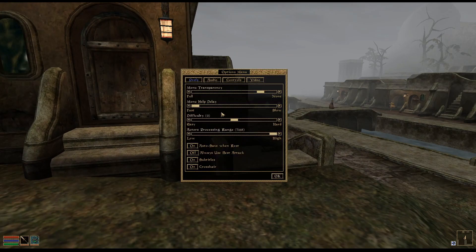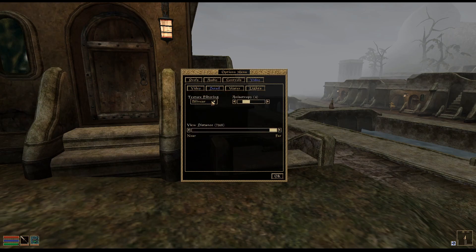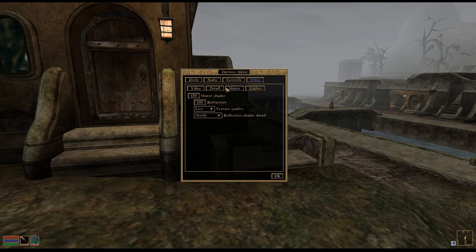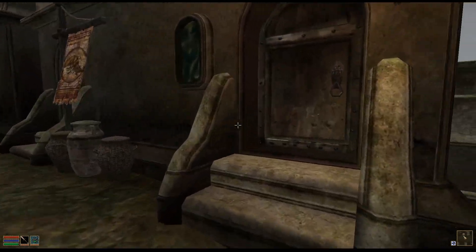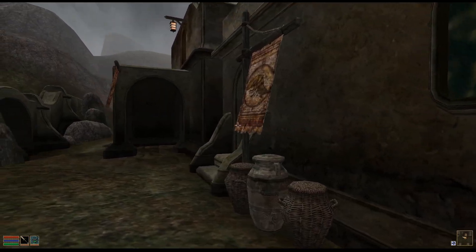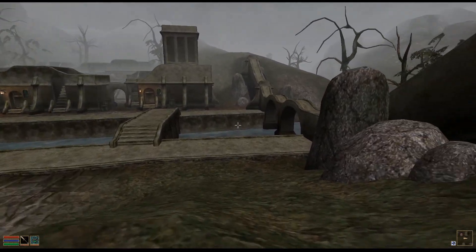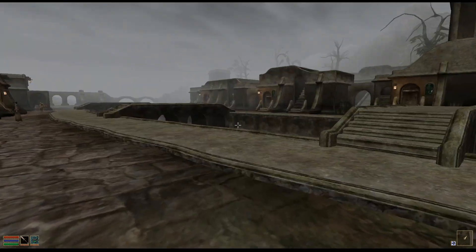The game isn't running perfectly, but whatever. We need to find the Corner Club called South Wall. This is the South Wall here, so I would assume it's around here somewhere.